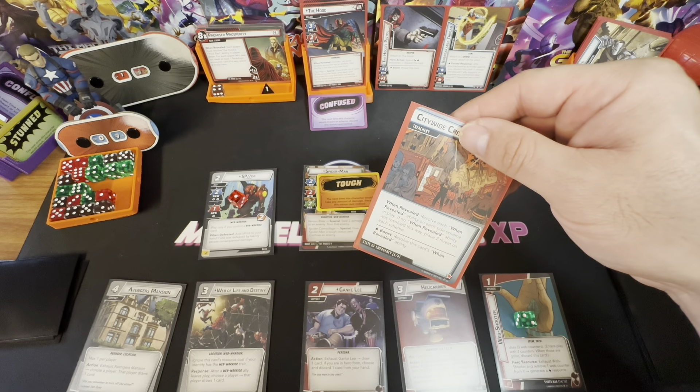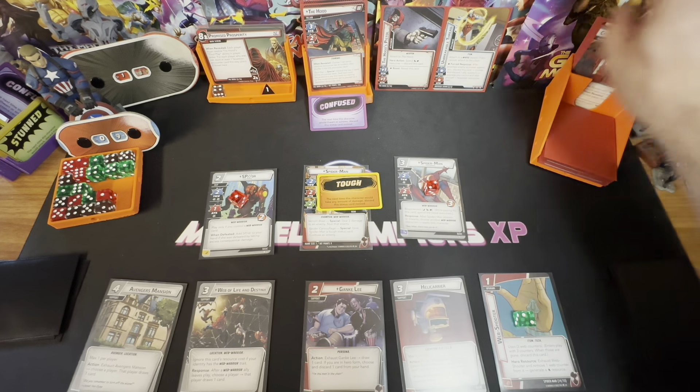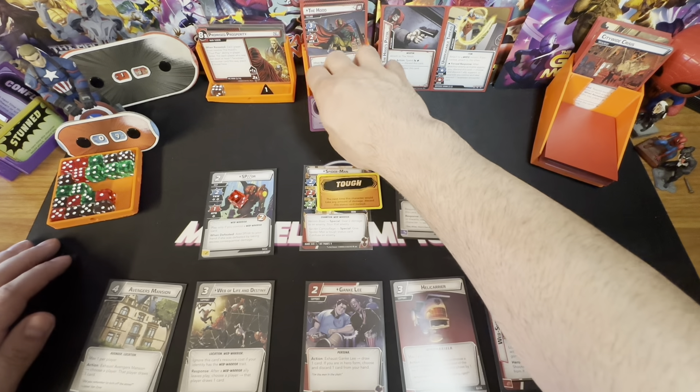Resolve each when-revealed ability on each side scheme. If no when-revealed ability was resolved this way, place two threat on each scheme. This scheme is going to go to six — yikes. We need to deal with that now. But that wasn't the worst possible turn overall.